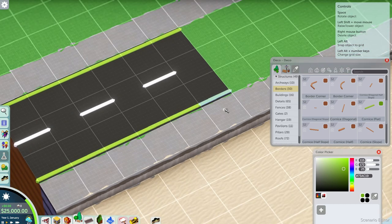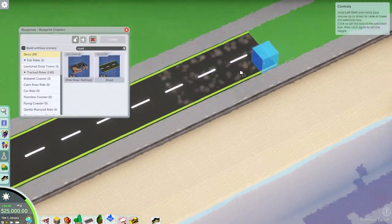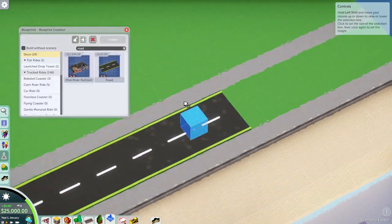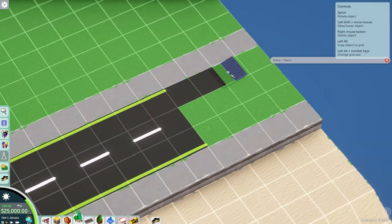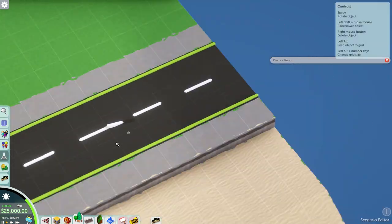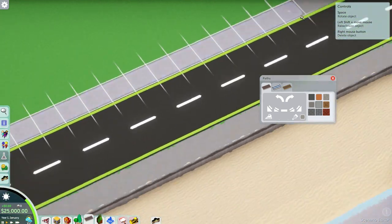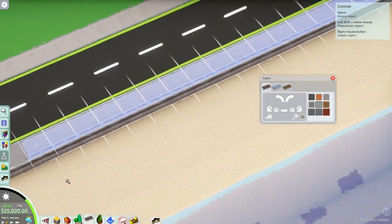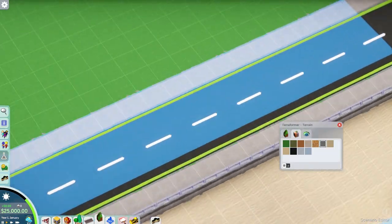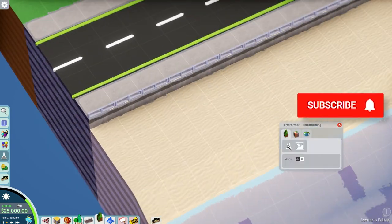I didn't want to make the same mistake with Parkitect, so we played through the alpha, the beta, and then the campaign — 28 episodes. If you're new here and want to see more Parkitect, there are 28 episodes up to about Happy Go Harbour, halfway through the Let's Play. I'll probably go back to that at some point because I quite like the goal-oriented gameplay, but I've been chomping at the bit to get into sandbox mode and do something more creative.